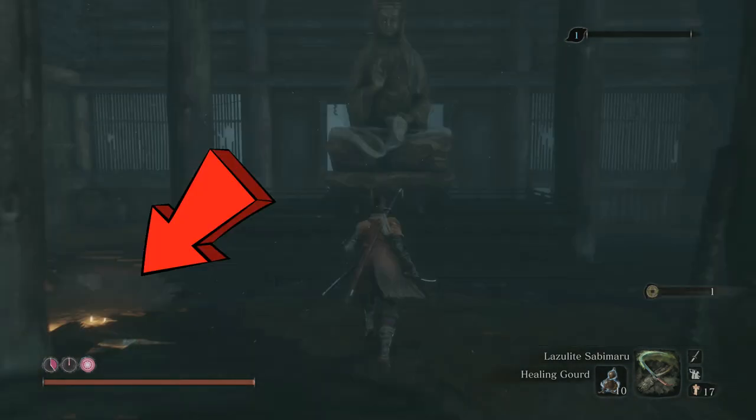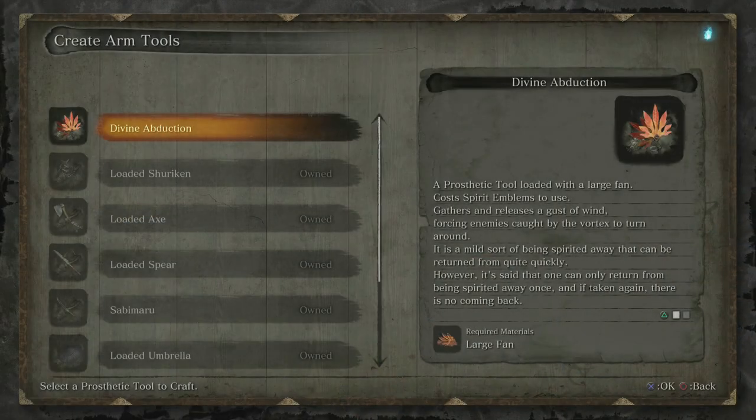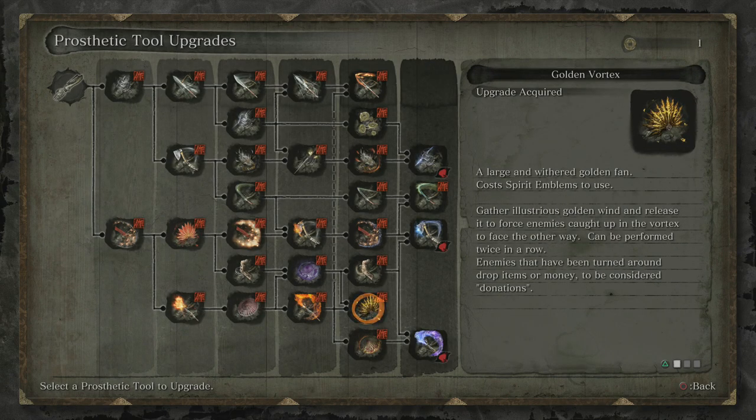Before you leave, be aware that there is a hole in the floor you can drop down, and at the end of the path you will get a prayer bead. Once you're ready, head back to the sculptor and forge your new prosthetic tool. We're going to want to upgrade it to the Golden Vortex. This is one of the last upgrades for it, so it will take some pretty advanced materials, but by mid to late game you should definitely have enough.